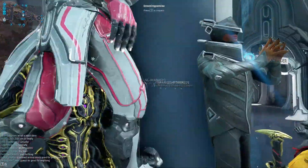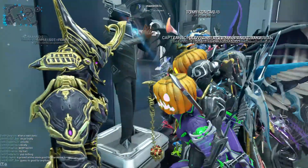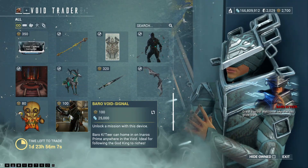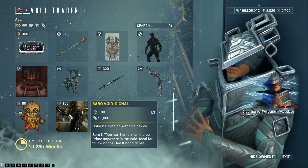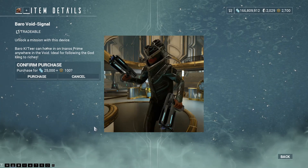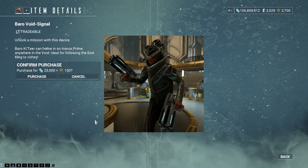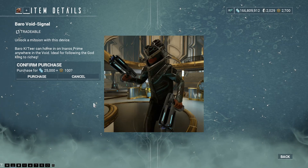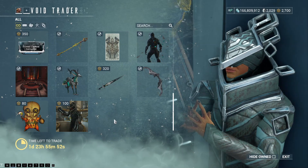And if you have Anaris Prime and you equip him to come and see Baro, at the bottom of the list will be the Baro Void Signal. This thing stacks — you can pick up many. You do a defence mission where you have to defend Baro, and at the end of that mission you will basically get one of the Elixir Skins. They are of course also tradable.